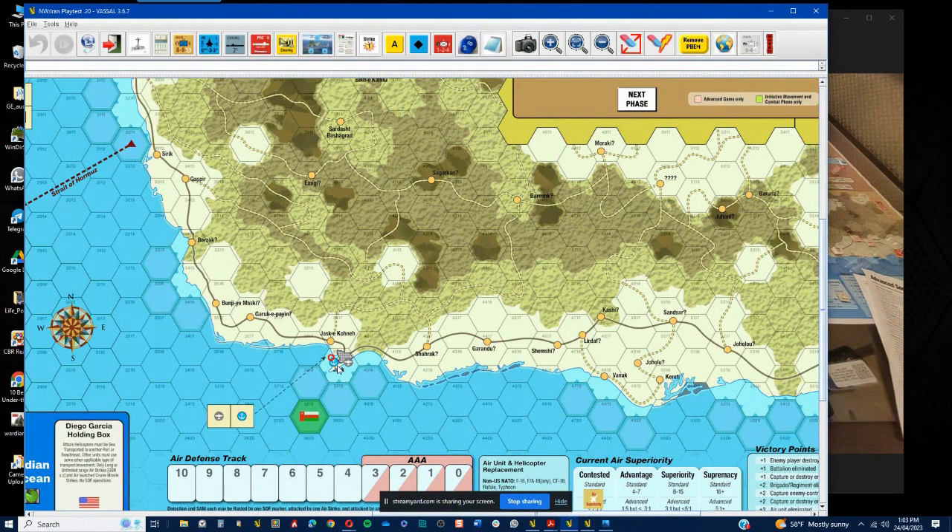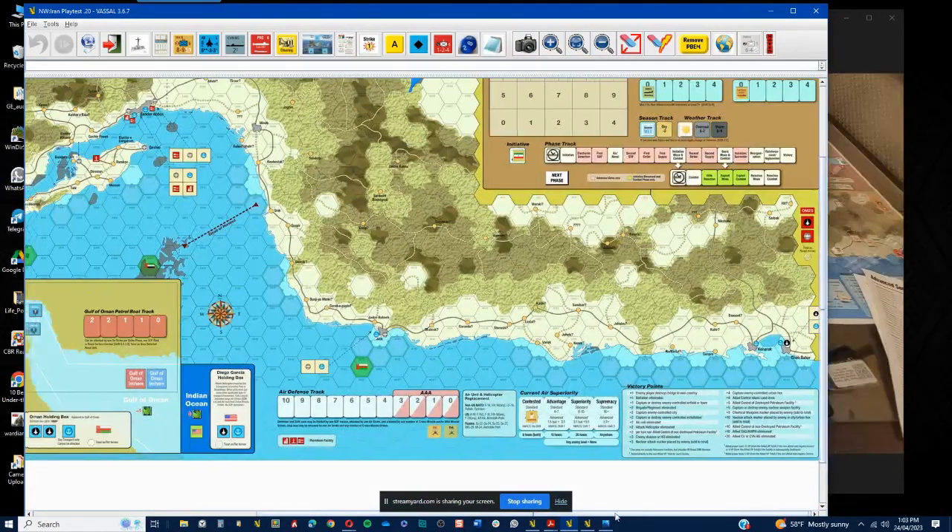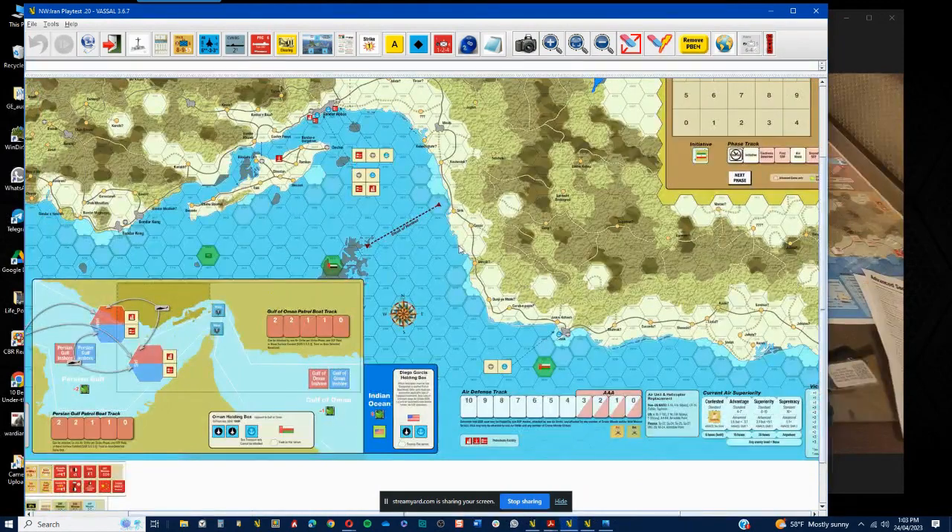Looking at this section of the map, I was trying to land and capture this port, but he destroyed that port with a nuke — which means there's really no point being here anymore because I can't effectively conduct operations. So I decided to pull these units out, get them back into the Indian Ocean to Diego Garcia, rebuild some of those forces. I've got the time — it's a 16 turn scenario. We're going to pound these guys from the air for an extended period, another two or three turns, roughly from turn six through turn nine, ten, or maybe even eleven.